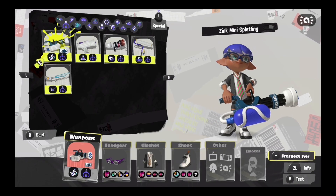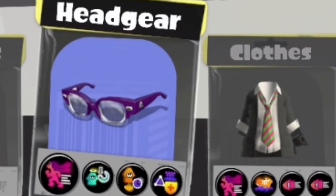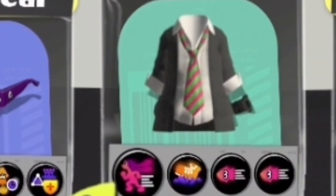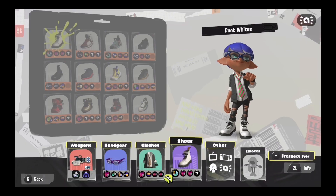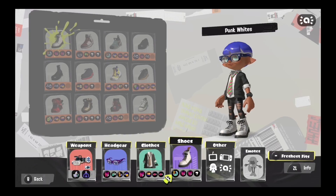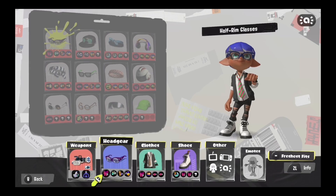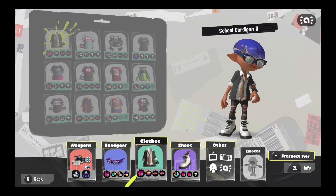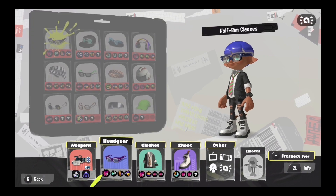Let's get into the gear. With most Splatlings, you're gonna have a bunch of run speed, so that's why I have two mains of it on my glasses and my shirt, and a little bit on my shoes. We got efficiency perks, and a little bit of swim speed so I can be a little bit more mobile, and obviously some ink resistance so I don't get stuck in the ink as often. Pretty straightforward for most Splatling weapons — just a really mobile hybrid set.